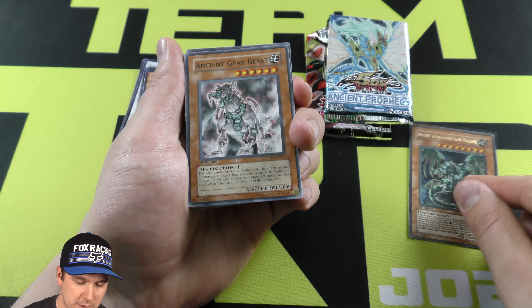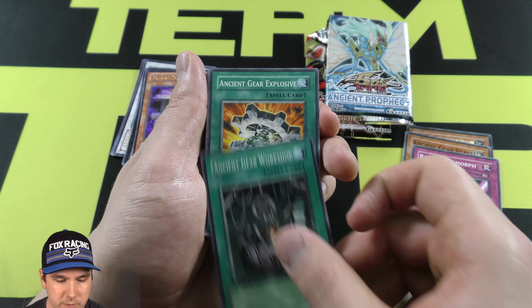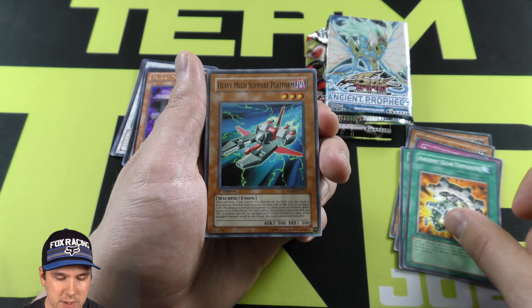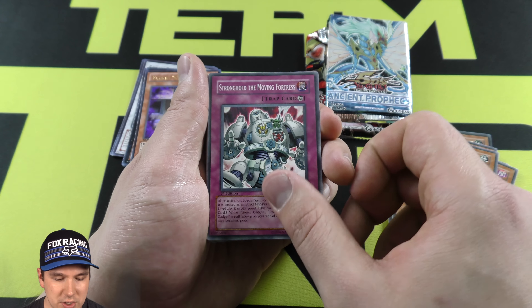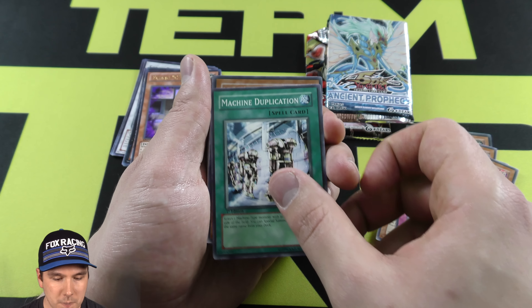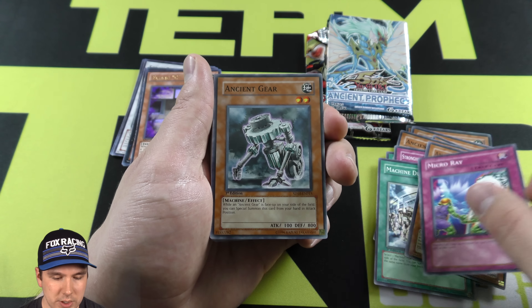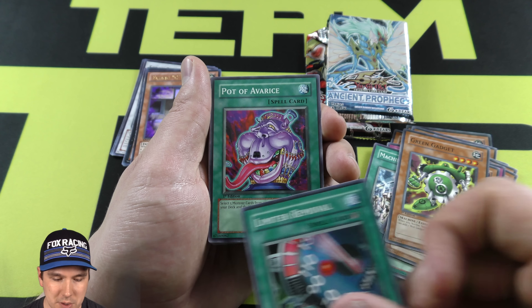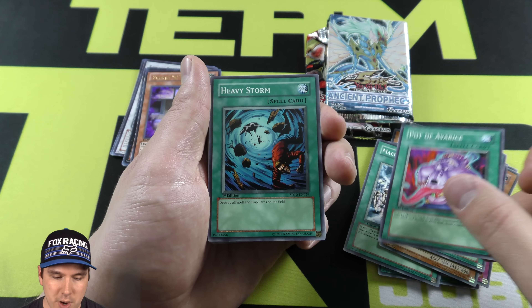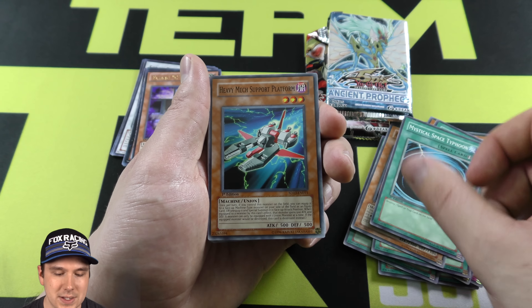Got our starter deck. We've got one, two, three slabs of styrofoam — every person should have styrofoam! Got our Flying Sea Ultra Rare. Beautiful. Starter deck. Let's see what packs we ended up getting. Two packs — a Secrets of Eternity and an Ancient Prophecy, plus a promo pack. Let's open up that promo pack right now.